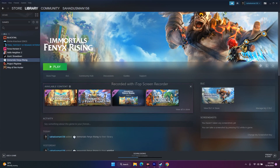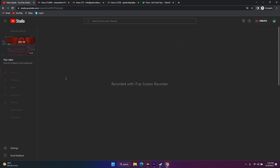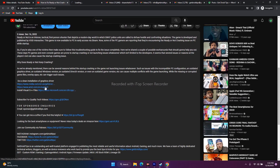The next fix is to install your graphics card driver manually. I'll provide links in the description for Nvidia, AMD, and Microsoft Visual C++. Once you follow those links, you'll be taken to the respective download pages for Nvidia and AMD.